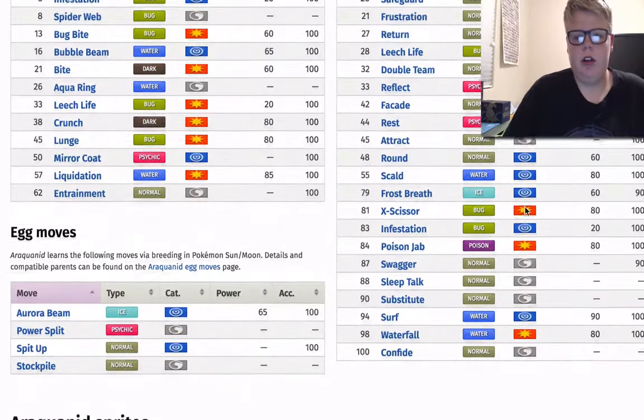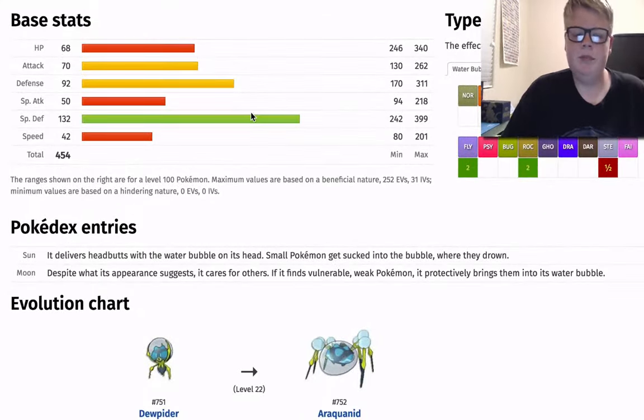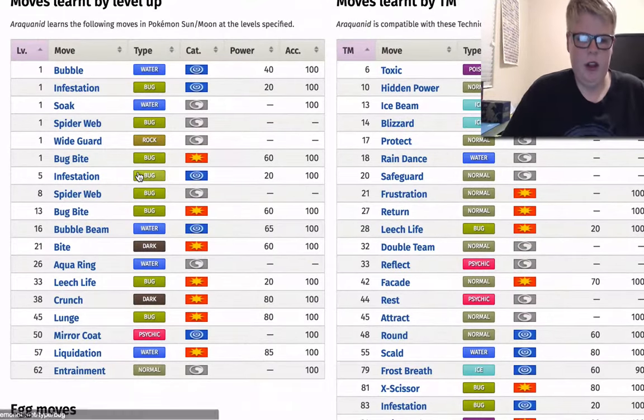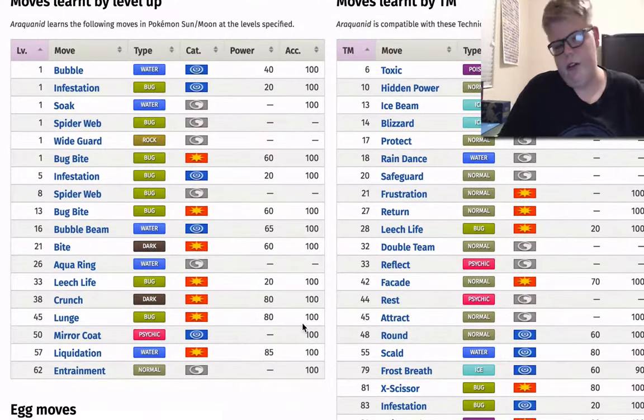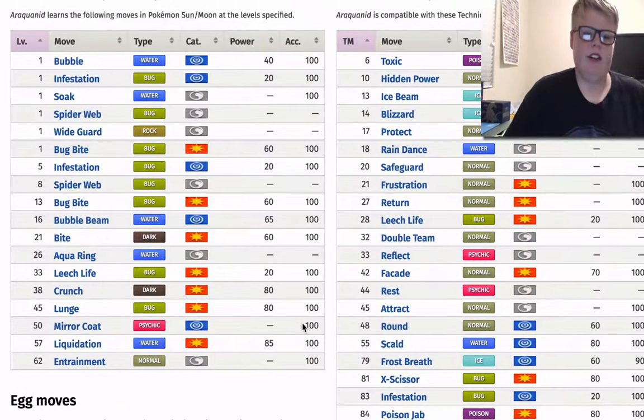It learns Scald by TM. However, knowing that Special Attack is that bad, I'm not even going to bother with it. Some people like to run an AV set with Scald, Lunge, Leech Life, and Liquidation. However, I have different spreads and sets. With all the sets that I made — I made three sets — all of them have the same EV spread. The only difference is four in Defense or four in Special Defense. And another reason I love Araquanid is because it basically beats Oranguru, Torkoal, and Lilligant on its own, as long as you can keep it alive.